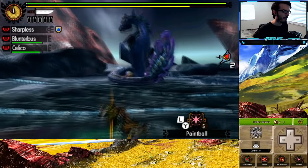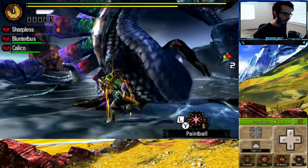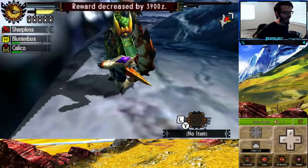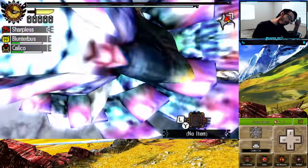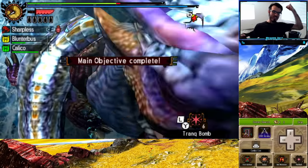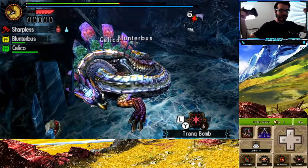Our next target was Tidal Najarala. It was actually my first time hunting this one, and some say he's annoying, but I personally think he's not that bad. However, I ended up carting due to instances I just couldn't get out of, and on top of that, I died several times from really bad timing. But after the third attempt in under 10 minutes and two faints, we barely get by with this one. I ran out of all my healing items when I captured it.